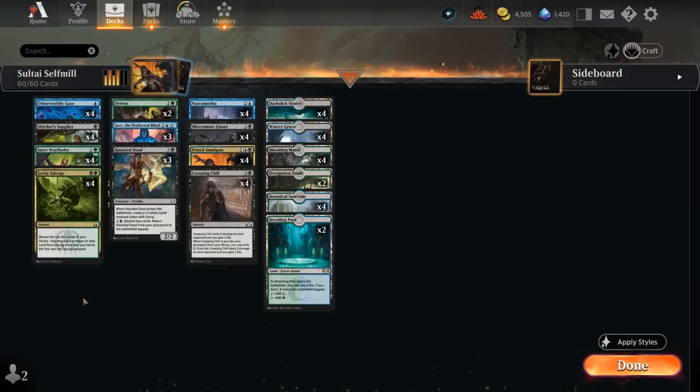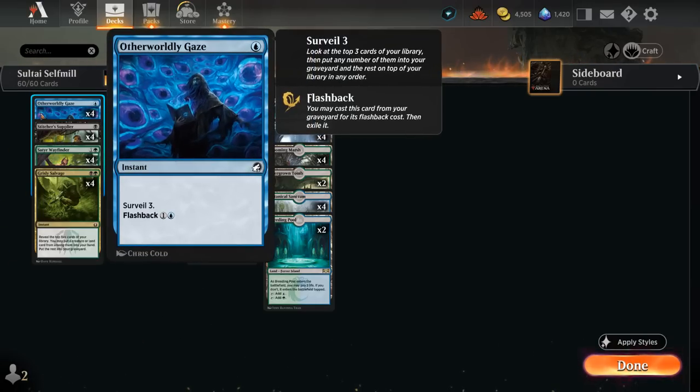The next important category is the self-mill enablers. We typically only want to keep hands with at least two enablers and the lands to cast them, otherwise we can't set up our graveyard synergies. Those enablers include Gaze, a 1-mana instant that lets us surveil 3 — potentially putting all 3 cards from the top of our deck into our graveyard. We can also keep cards on top if we find an important enabler or need to hit land drops, and we can flash it back for 1 and a blue if we happen to mill it.